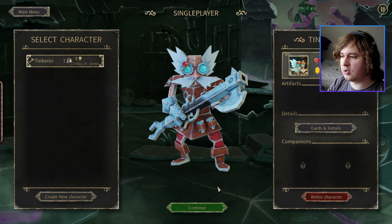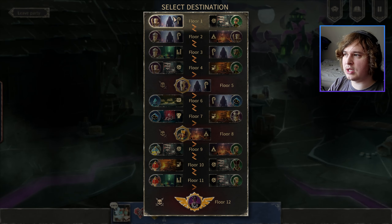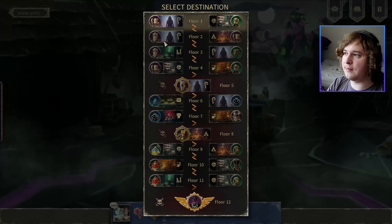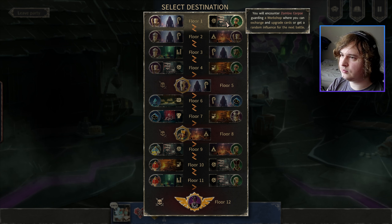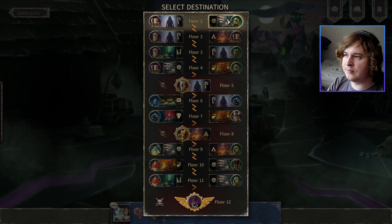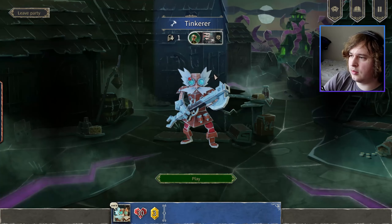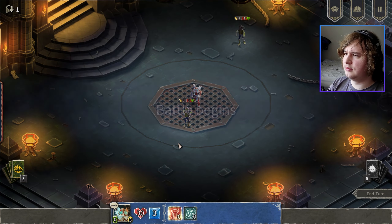I'm gonna go with the Tinkerer, because I haven't played him yet. I've been avoiding him as companions as well, so I have no idea what exactly he does. I don't know if there was something I could have read there, but I just skipped over it because I was talking. Upgrade cards and exchange... oh, exchange and upgrade cards. I'll probably go with that, because we're at the beginning of the run. Don't want to remove cards yet — that seems bad.